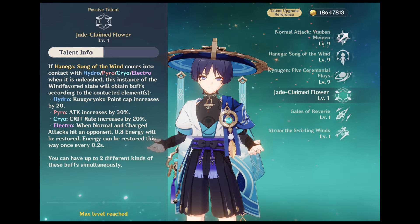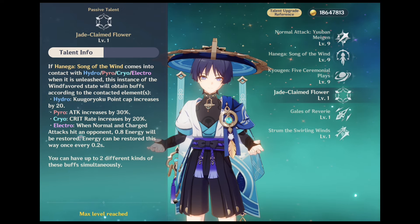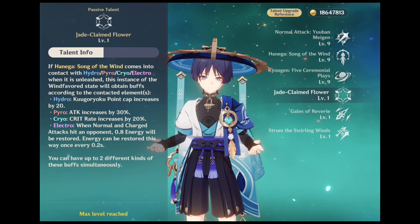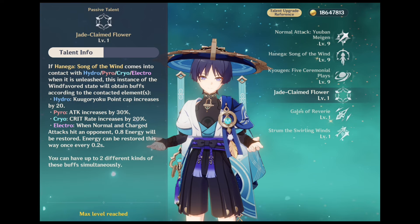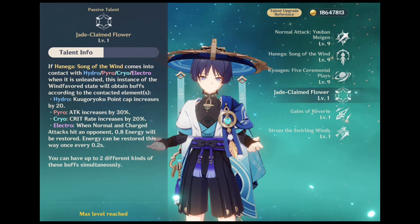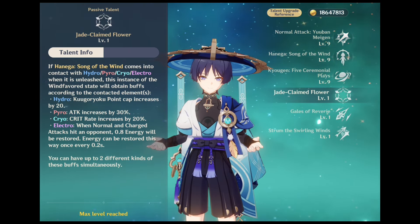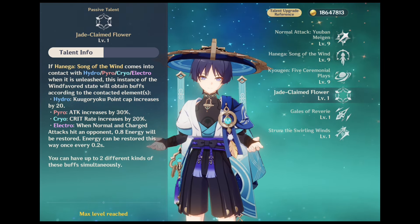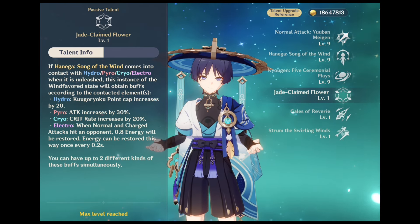His passive one: if his elemental skill comes into contact with Hydro, Pyro, Cryo or Electro, this instance of Wind Favoured state will obtain buffs according to the contacted elements. If contacted with Hydro, Kugou Ryaku points are increased by 20. With Pyro, attack increases by 30%. With Cryo, crit rate increases by 20%. And with Electro, when normal and charge attacks hit opponents, 0.8 energy will be restored — energy can be restored this way every 0.2 seconds. You can have 2 different kinds of these buffs simultaneously.